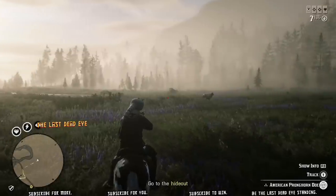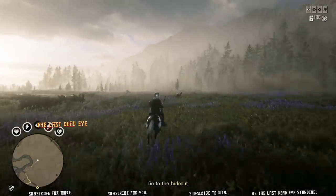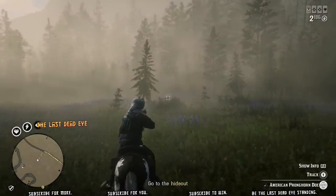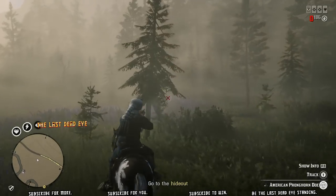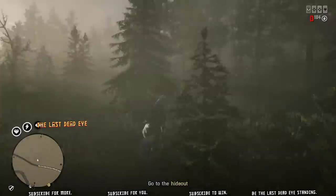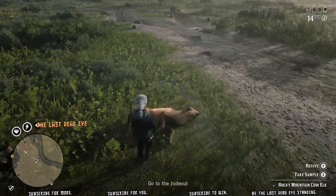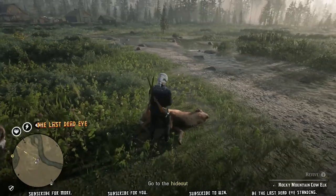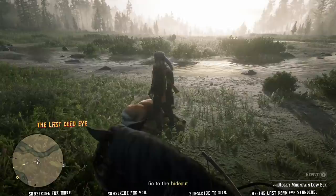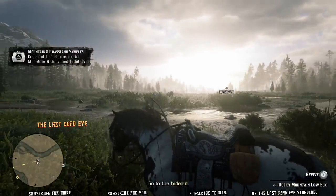I've loaded up my varmint rifle with the sedative ammunition. You have to shoot these animals numerous times in order to pump them full of sedatives, and you're looking for a red hit indicator. You can see just there I got a red hit indicator — all the other times were white hit indicators. Once you get a red indicator, you've pumped it full of enough tranquilizer to where it's going to lay down.